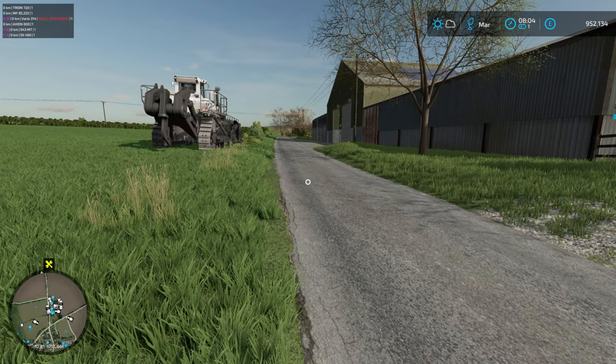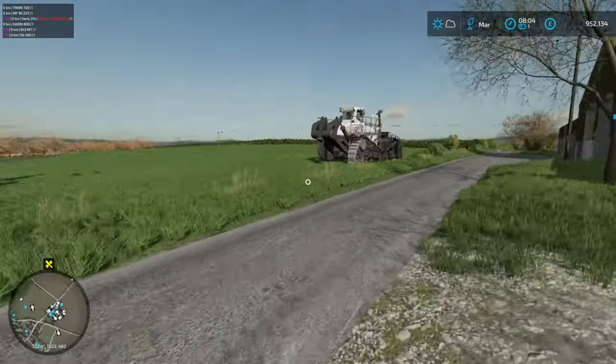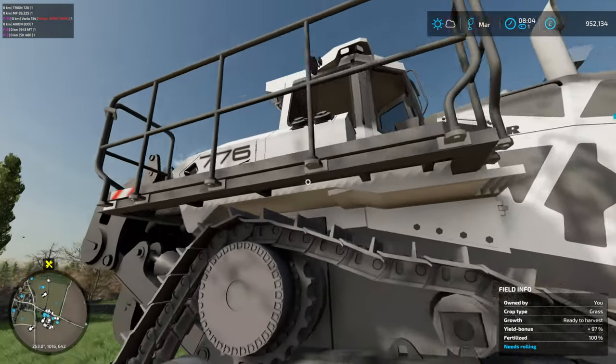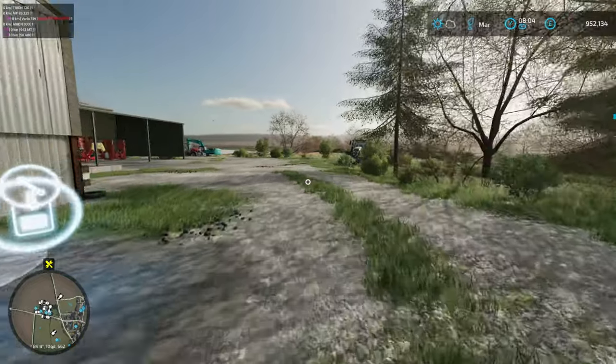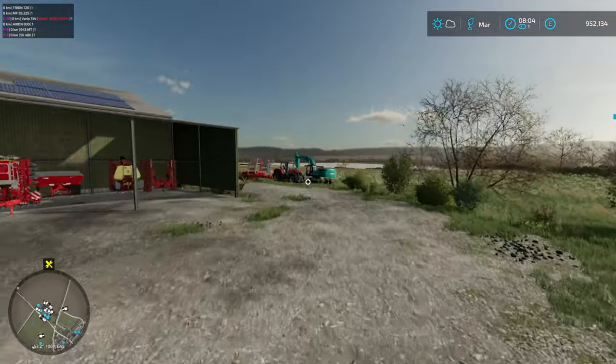We're going to maybe get rid of a few other things around here as well. We're going to improve the farmability of this map — that's going to be the goal. We've got the Bear 776, that should move some stuff. I haven't decided what else is going to go yet — this whole yard might go, not sure.